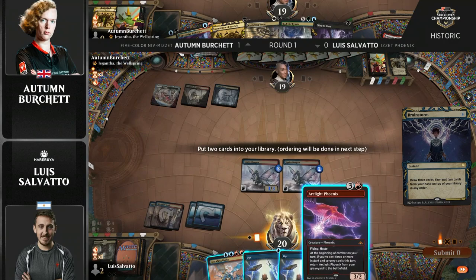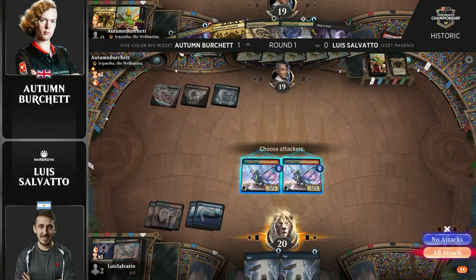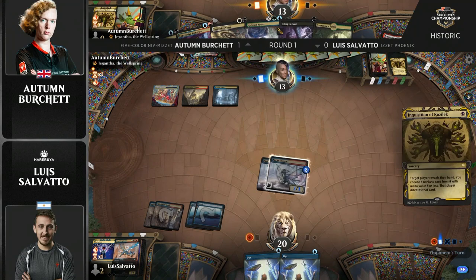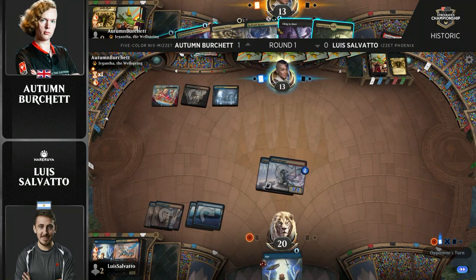That Phoenix isn't going to be in play, but basically Autumn's going to get a turn here. Because it's going to be at least ten more damage the next turn, if not more. We're going to see Autumn go down to about thirteen. With the two Opts, you're just so likely to be able to find another spell. And this is also going to shut off things like that Overgrown Tomb from coming in untapped for Autumn. Here's Inquisition to stem the bleeding a bit and take away an Opt.